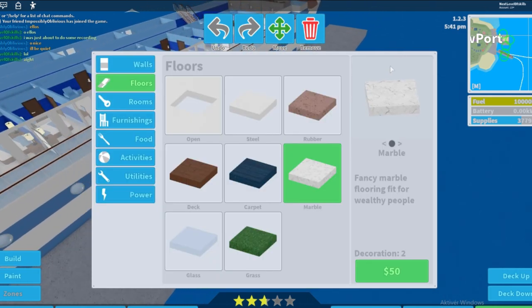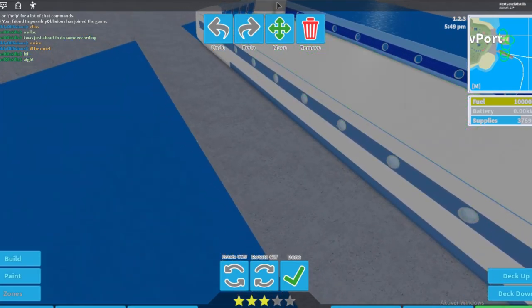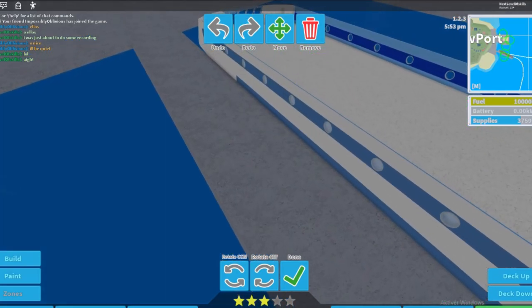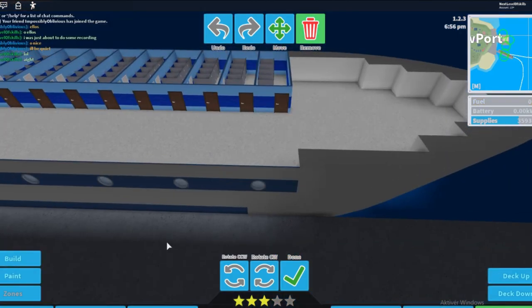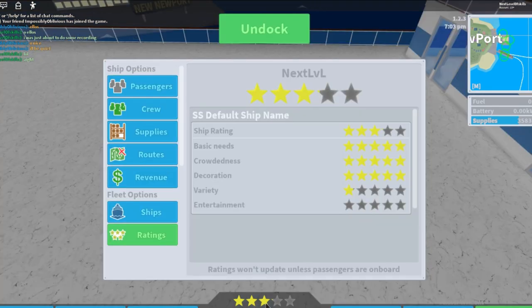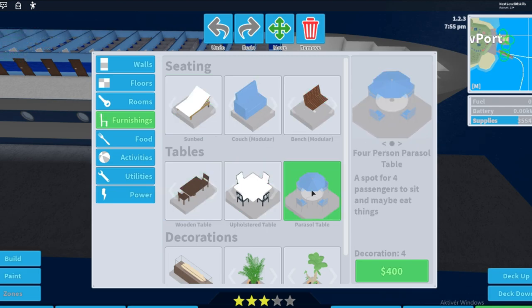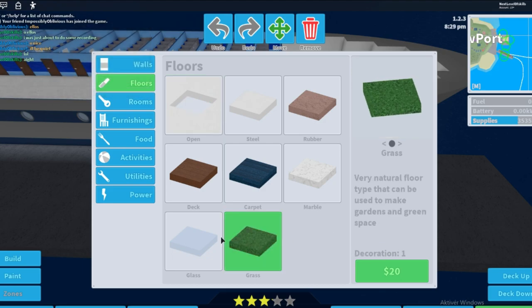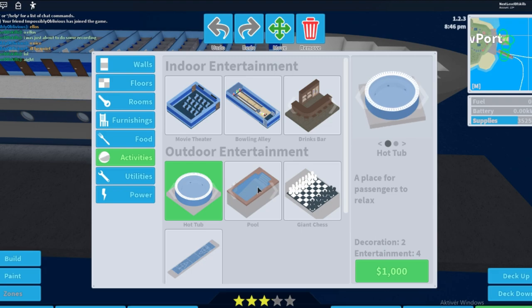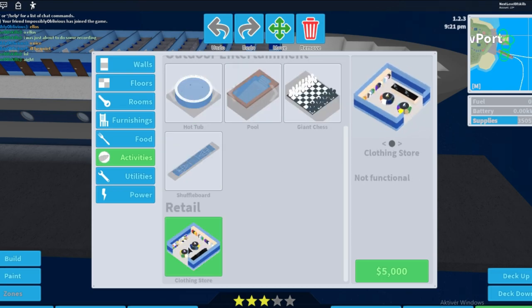I recommend not doing the all-marble floor because it'll look plain, but that's just my opinion — it's your choice. Decoration is already at five stars. Basically, anything that gives decoration points counts: sunbeds, couches, decorative items, certain floor types. You can see each item's decoration value listed when you look at furnishing — it shows how many decoration points, activity points, etc. each item provides.